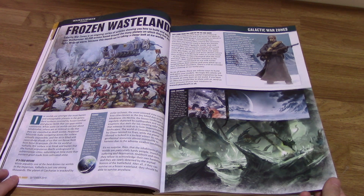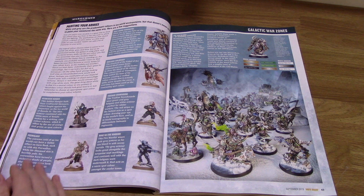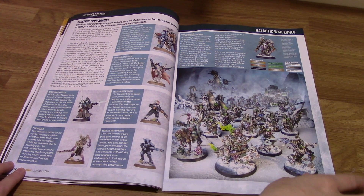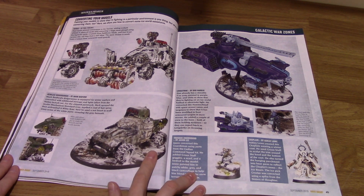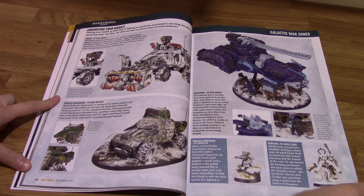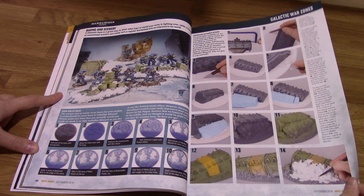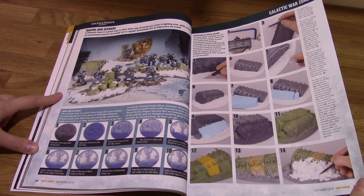There are some more conversions and painting schemes for ice and snow battles — some really cool miniatures here. I love seeing the snowy bases. You've got a really awesome snow plough-type thing. It also shows you how to build these kinds of bases.